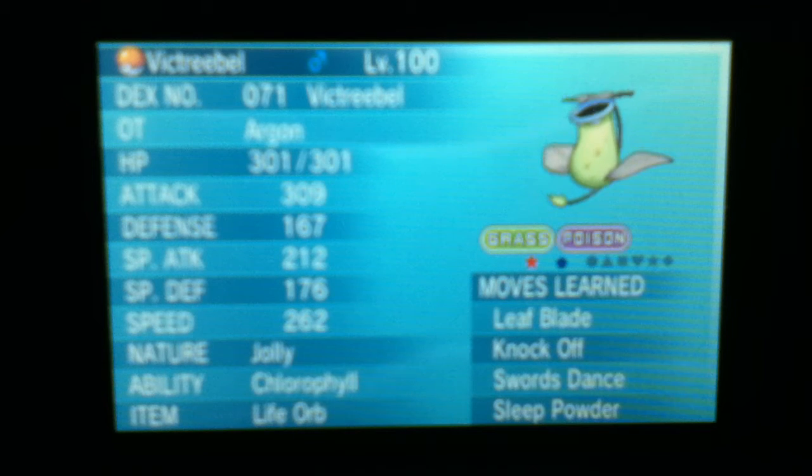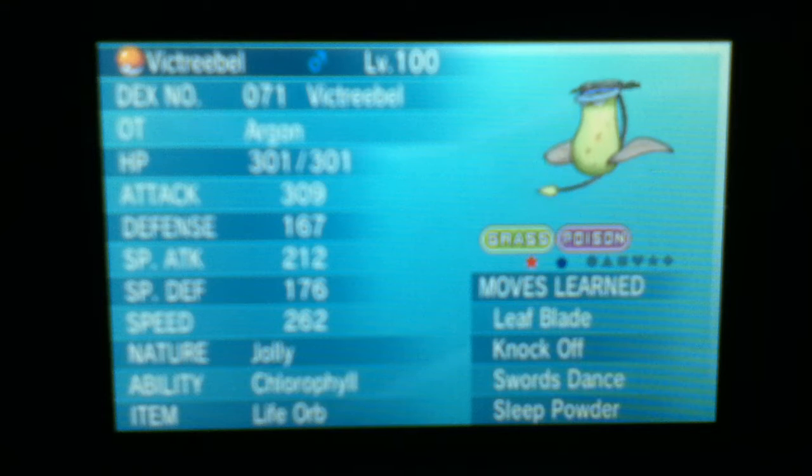This Victory Bell is a good sweeper in the sun for a sun team. You could put a Pokemon to sleep, then set up Swords Dance and all that, and then just proceed to sweep with Leaf Blade and Knock Off. Chlorophyll allows it to outspeed certain Choice Scarfers, so it's a pretty good Pokemon because it's very fast in the sun.